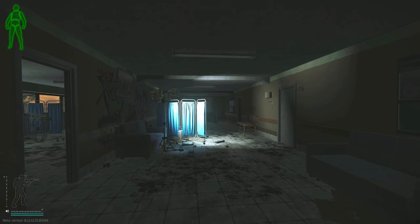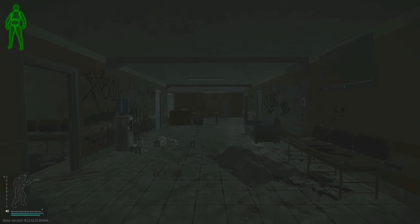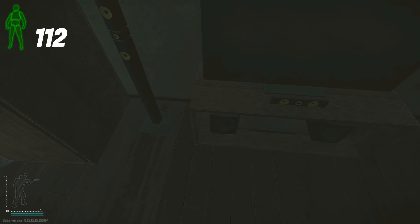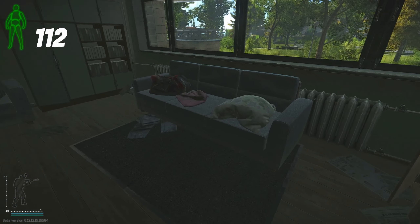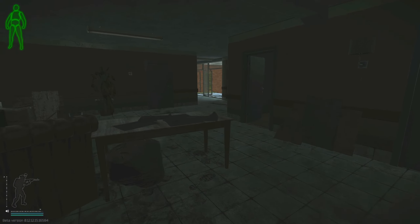Then we move to the other side, room 112. In here I check the TV stand for the blue keycard, the table for things like moonshine, and both duffel bags. I don't tend to search all the duffel bags but I really should — so far this wipe I found a couple of GPUs and some other really good items in there, so why skip them?